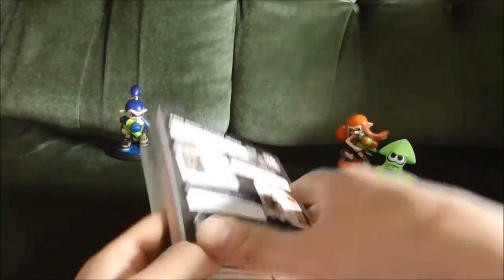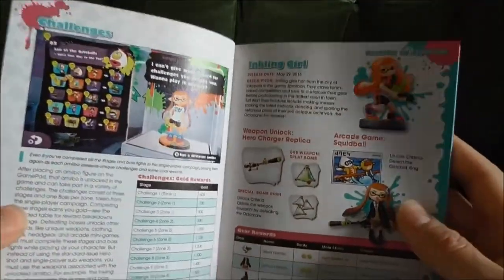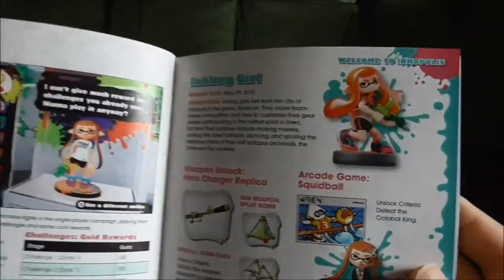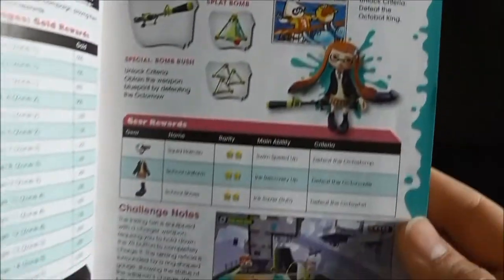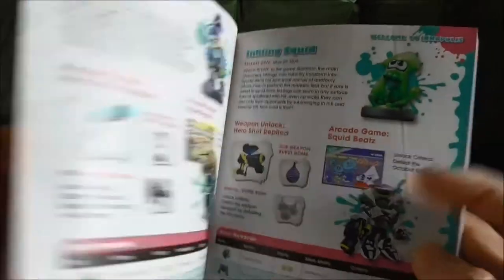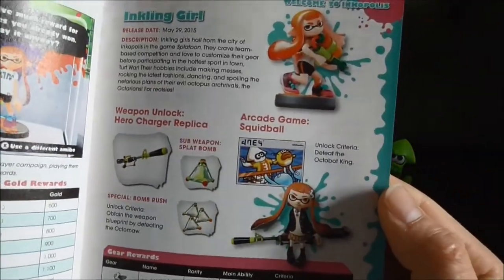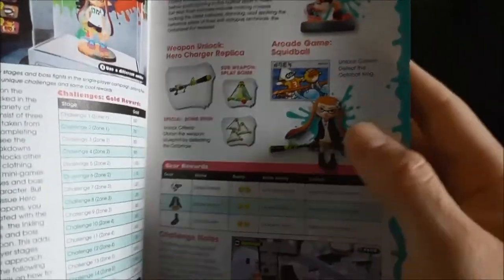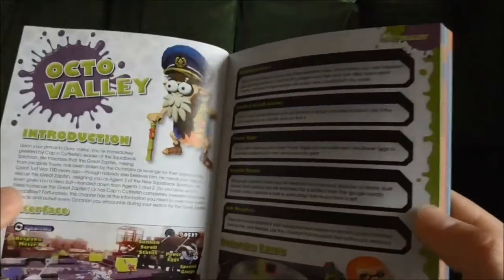The amiibos are these three here, by the way. Inkling Girl — straight up challenges — it's got the Inkling Girl amiibo. The rewards you get for clearing a stage, by the looks of it. So you can unlock the Squid Ball weapon and the gear. It's got the same for Inkling Boy and Inkling Squid.